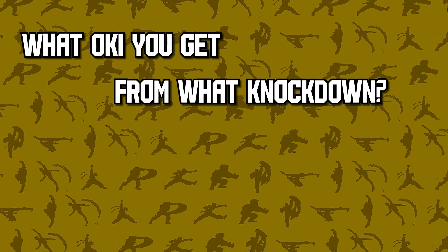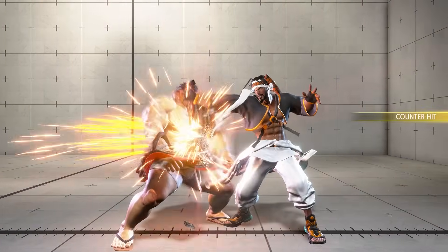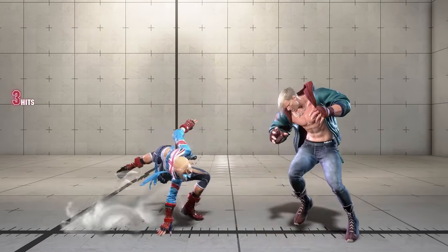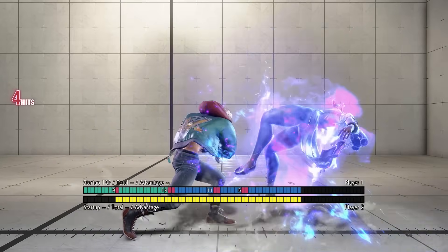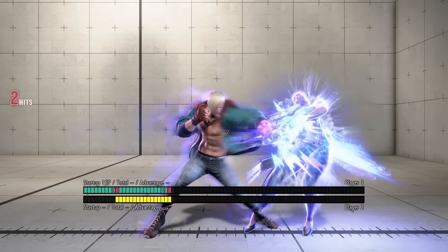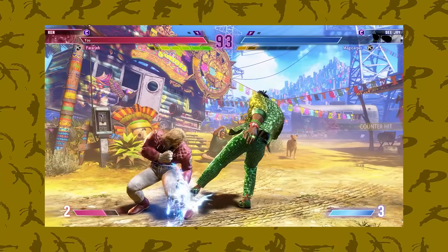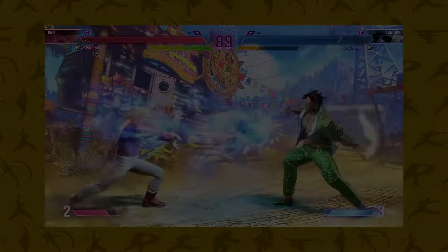Different knockdowns give different oki, and knowing what oki you get off of any given knockdown can be the difference between winning and losing. For example, if you try to dash up for your oki but aren't plus enough, you'll simply lose to your opponent mashing. Or if you try to use a throw too early, you'll whiff and open yourself up to a punish. In training mode, you can look at how plus your most common knockdowns are and what you can do off each of them. Now that you know how to make your opponent stop mashing on your oki by keeping it airtight, we can cover what to actually do on both your oki and your 50-50s.